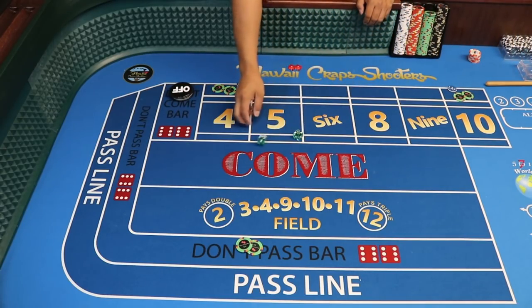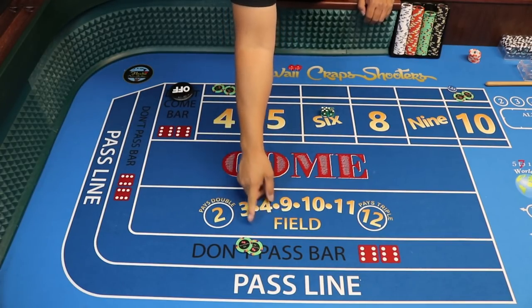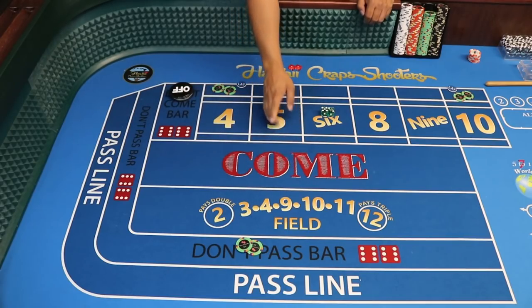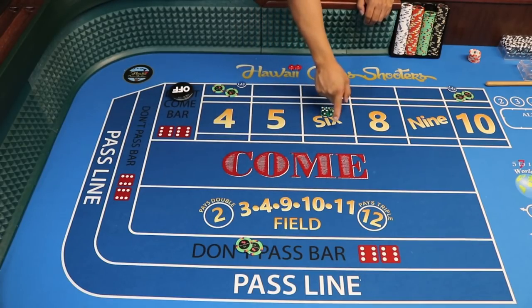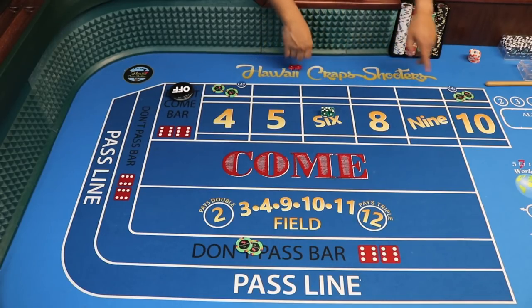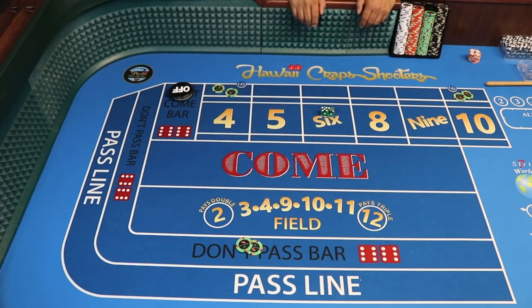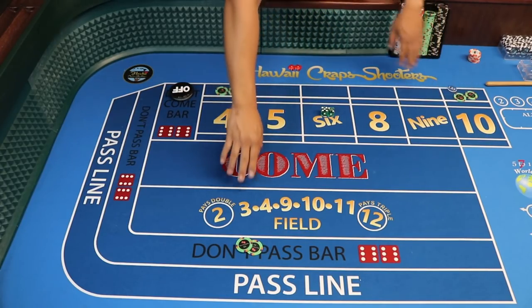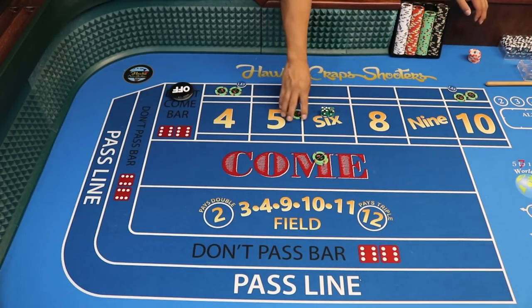Let's look at our scenarios on the come-out. On a 2, we win $50. On a 3, we win $50. On a 4, we lose $50 on that lay. On a 5, nothing happens — we go to a point. On a 6, 8, 9 — point. On a 10, we lose the $50 lay. On an 11, we lose $50 on the don't pass. On a 12, we don't lose anything. When a 7 comes, the don't pass wins, the lays each win a quarter minus the vig — so we'd only lose about $2 on the seven.